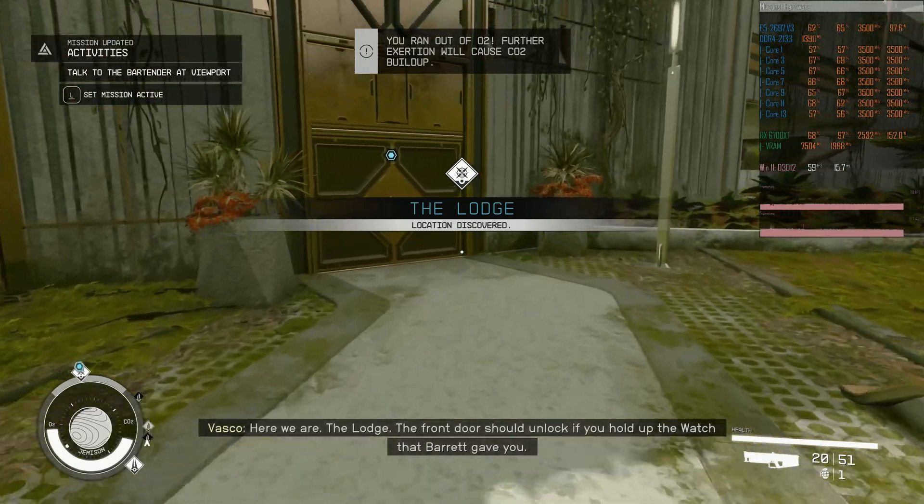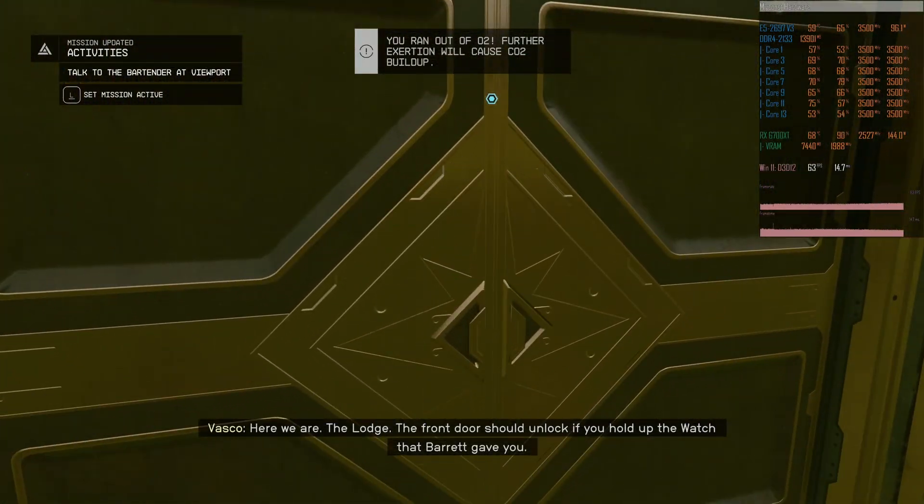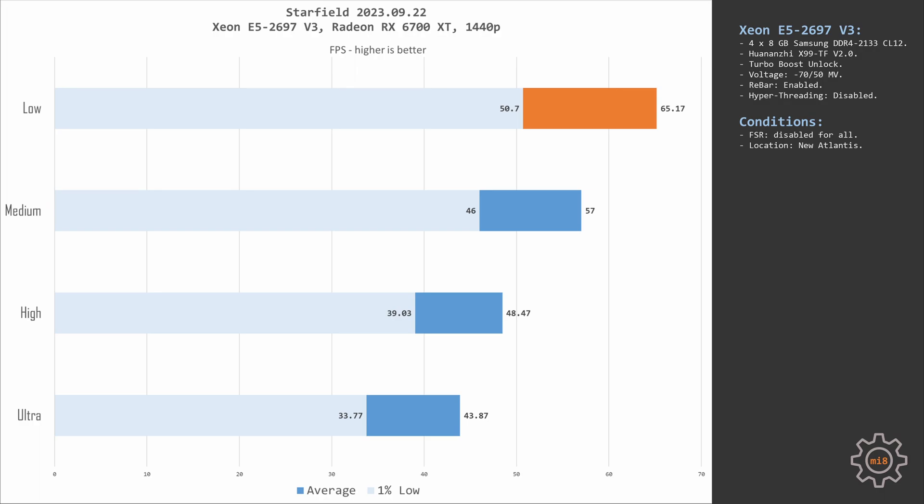That's why switching to 1440p we are getting GPU bottlenecked. Here at low graphical preset I have only 50-65 FPS. At medium graphical preset it's 46-57 FPS, then at high preset it's 39-48 FPS, and finally at the maximum preset at 1440p we get only 33-43 FPS.